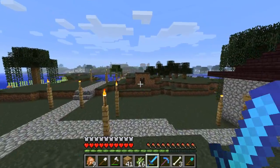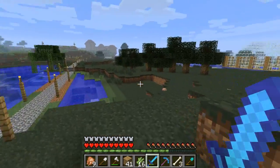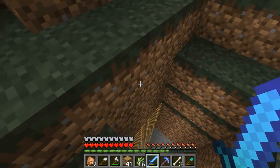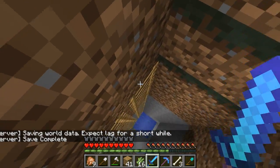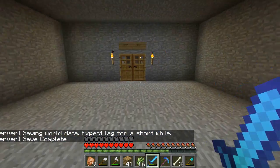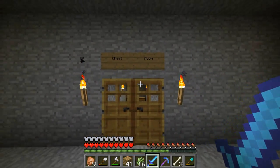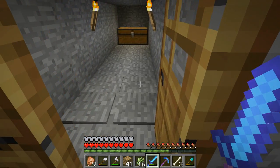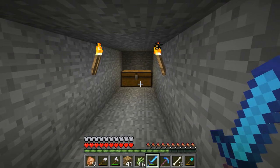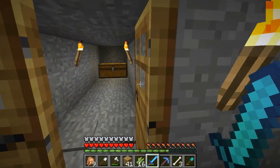I didn't show you this last time, which I want to show you because it's kind of funny. I feel like my subscribers deserve to know about this if I ever open this server to the public. If you ever come down here, don't do it. There's some stuff in here — it says chest room — you open the door and there's pressure plates and boom, lava. Do not go down here. There's nothing even in that chest.